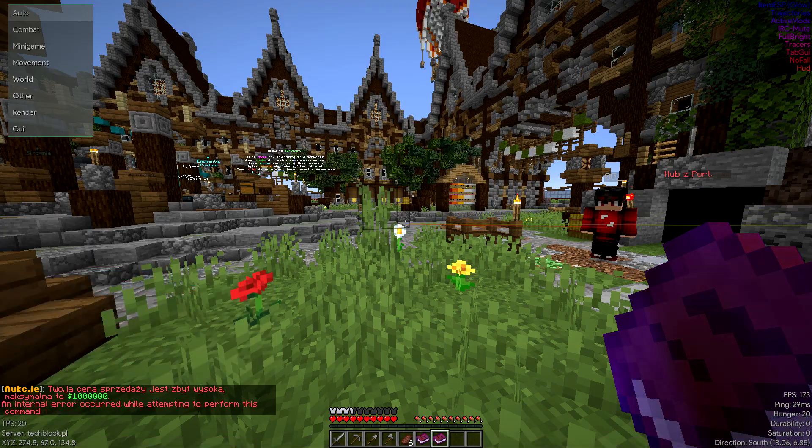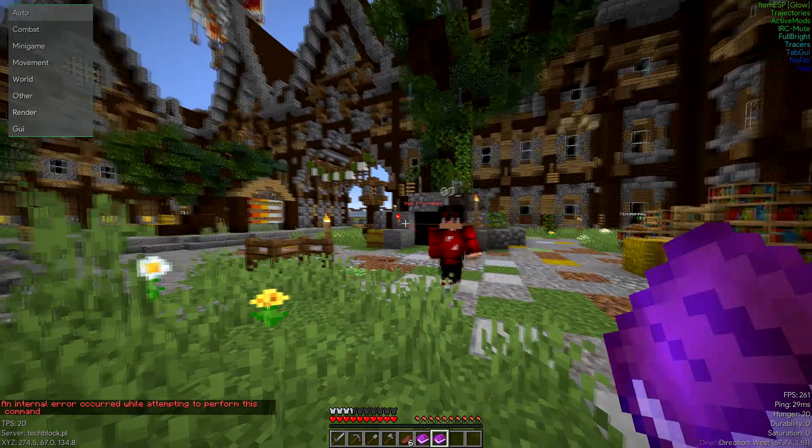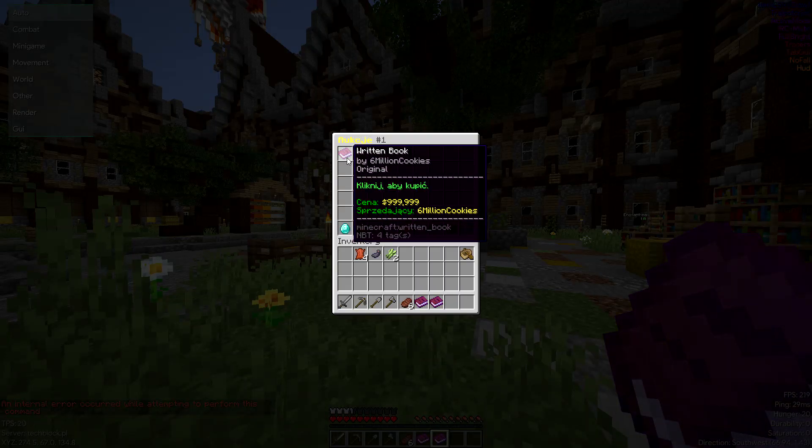Just reduce the price. There was an internal error — that's right, that's what we want. Now you check the auction house and the book is going to be on AH and still in your hand at the same time.